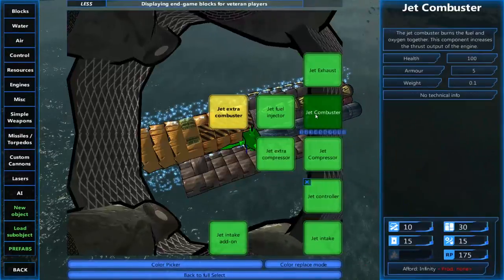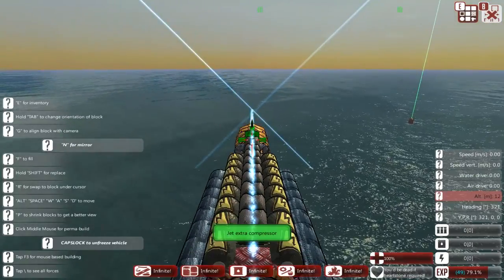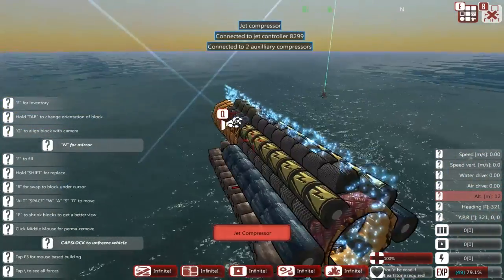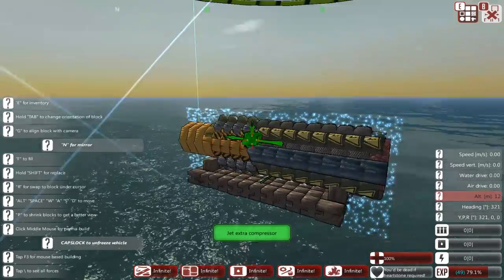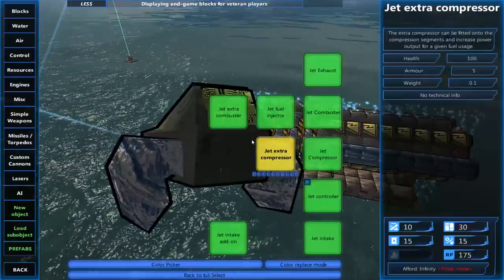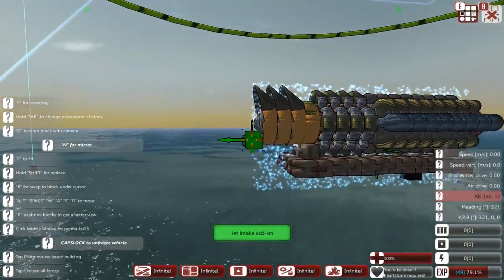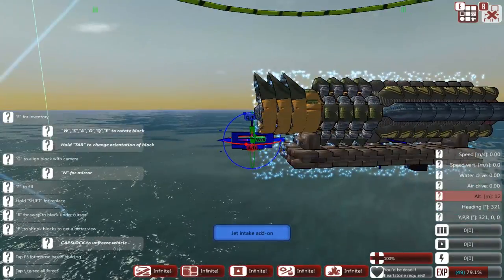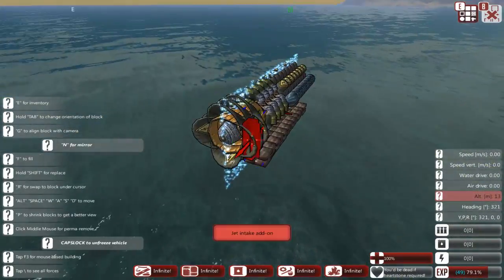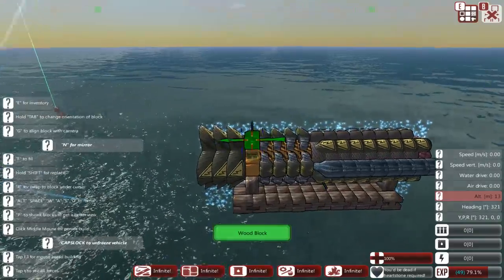Now that the combustors are done, you're going to want to add extra compressors. Why? Because it never hurts and we can afford it. Make sure you're on symmetry mode so that way it does it to all sides. Once you have the extra compressors, you're basically going to want your intake add-ons. Now this is a working jet engine — except it doesn't work because it has no fuel.